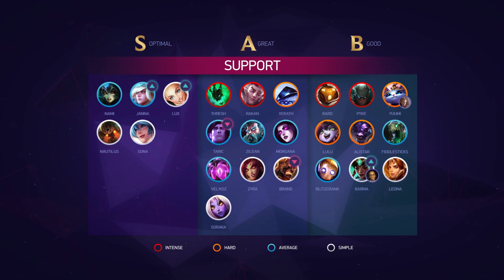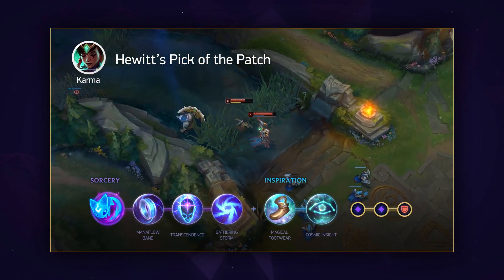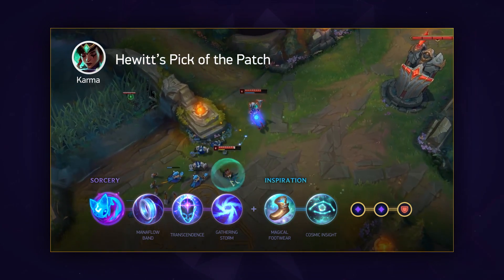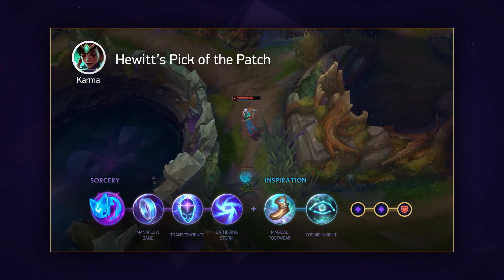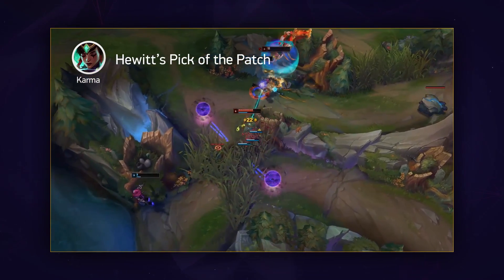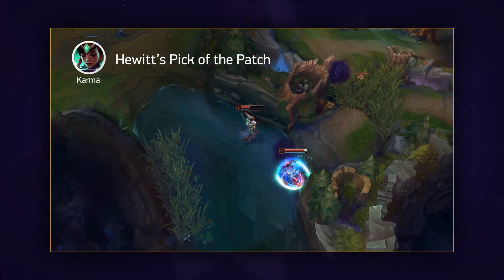The last pick of the patch will be another enchanter, with Hewitt picking Karma. Karma has been a shadow of her former self since the nerfs, but she has had a few tricks up her sleeve if you play her correctly. Karma can have a hard time against engage supports like Nautilus, and she can also struggle against high mobility assassins like Katarina because she doesn't have any immediate CC to shut them down before they can reset. You can adapt by taking Barrier in these situations — between the shields and healing from your Mantra, it's easy to stay alive while still being aggressive. This lets you get to the late game where you will be spamming shields on your ADC and using your Mantra on your shield to cast Defiance for teamwide durability.